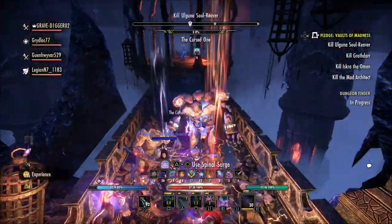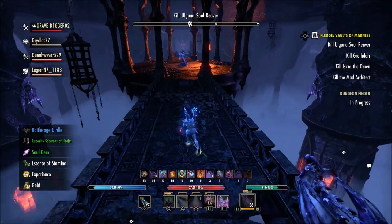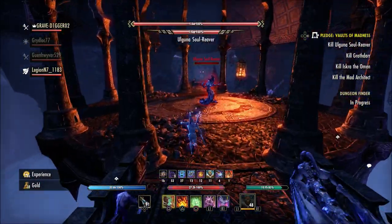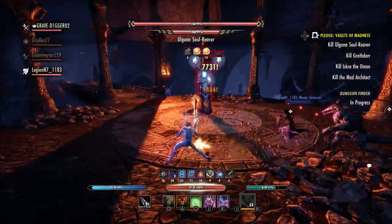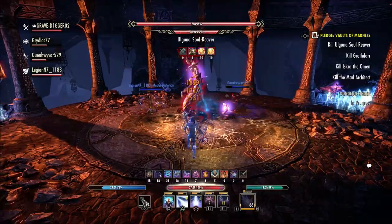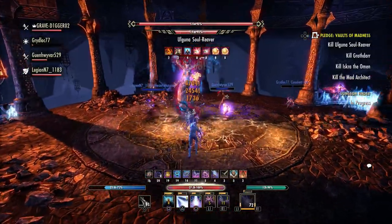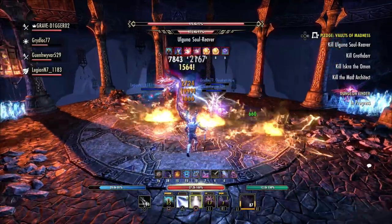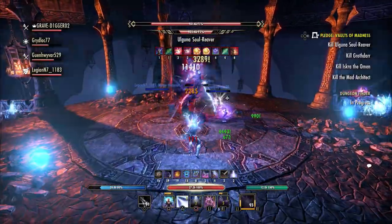Each day you first complete a daily quest in Hrothgar, Craglorn, or Imperial City, you can receive one glorious coffer. In addition to the Year One coffers, the following activity bonuses are active during the event period, including double reward boxes for all daily quests in Hrothgar, Imperial City, and Craglorn.